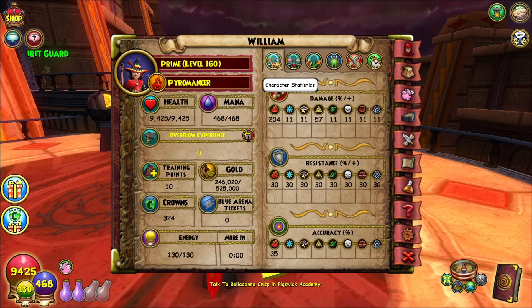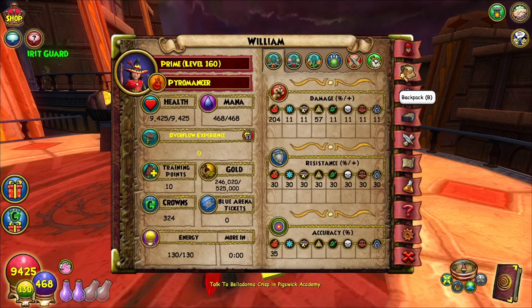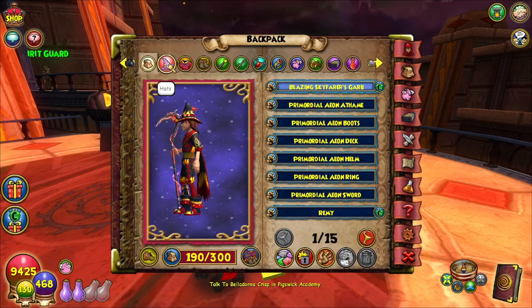These are the best stats that I could find personally. I know that there are some guides out there that have like 219 for fire, but it's not that deep. You're still going to be hitting in the same damage range that you would at 219 damage, if that makes any sense. So let's get right onto it.